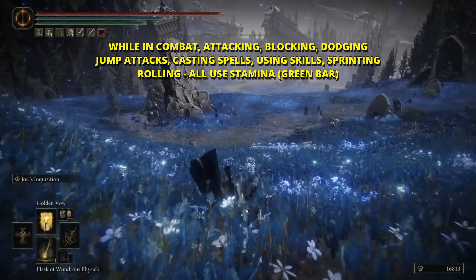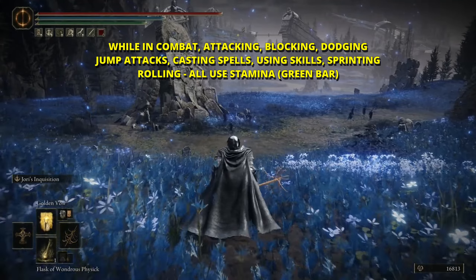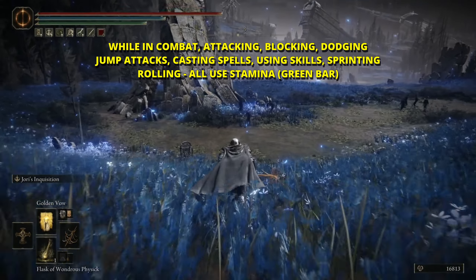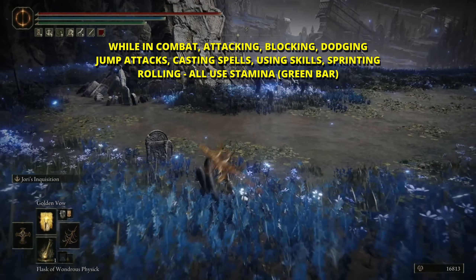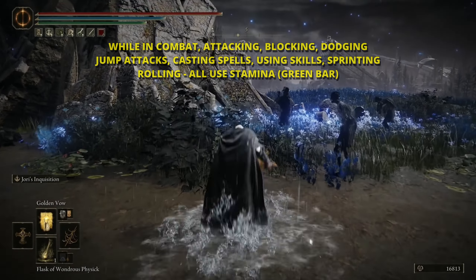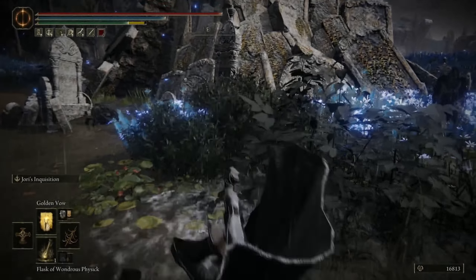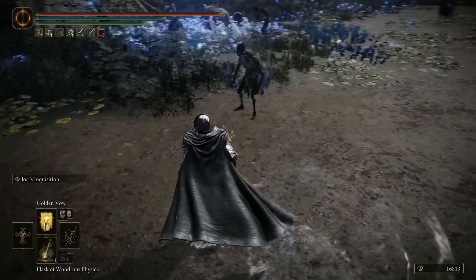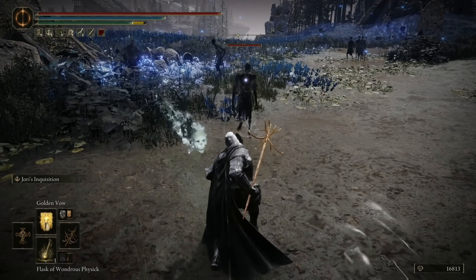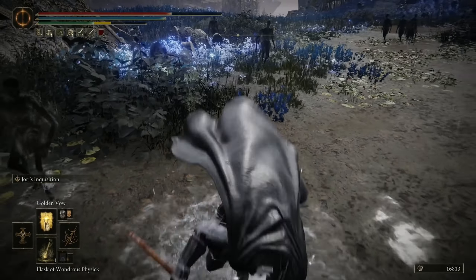Before we talk about duration, just so you know about stamina — when you're outside of combat, your actions don't use stamina. What actually uses stamina is attacking, blocking, dodging, jumping attacks, casting spells, and sprinting. But when you engage and go into combat mode, all those actions start consuming stamina.